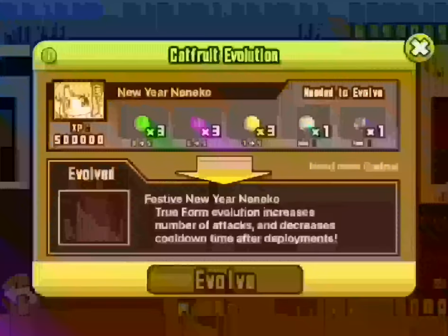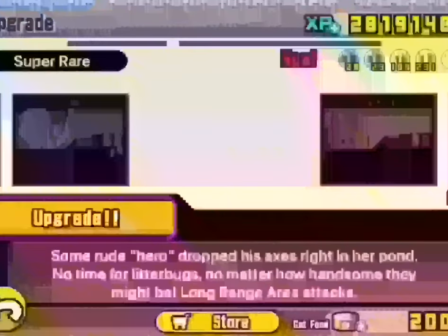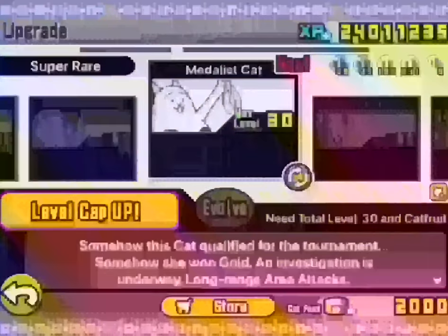I'm going to go back and investigate Nymph because I'm not quite sure what that is. That one also needs Aku Cat Fruit to become Fiend Cat. True form evolution gains improved defense and knockback versus Aku. All very exciting, all very out of my league.